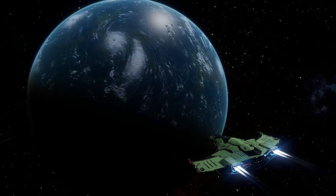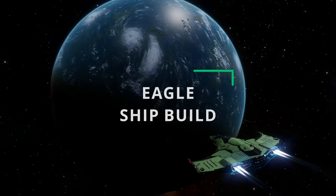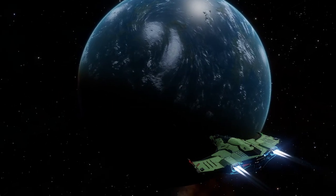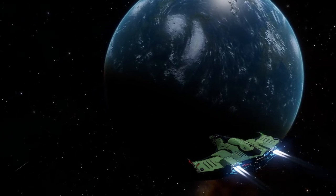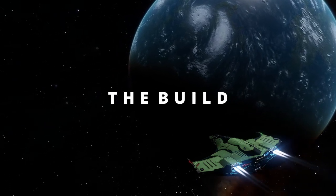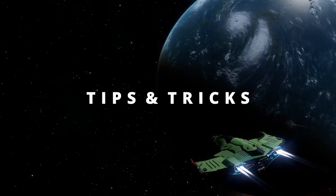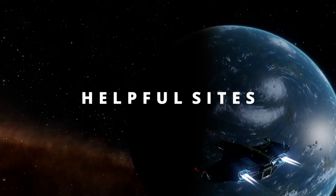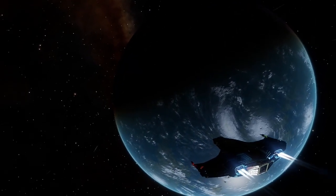Greetings Commanders, this is Kree Kree here and today I'm going to give you another ship build video. Today we're looking at the Eagle. This will be a beginner's Eagle outfitted for combat, which I think is probably the best thing it can be fitted out for. We'll be going through the build, giving you tips and tricks to help you survive and do more damage, as well as a helpful website to find places to get credits for your combat bonds.